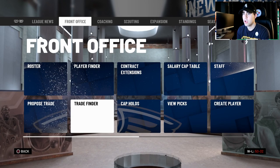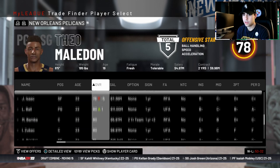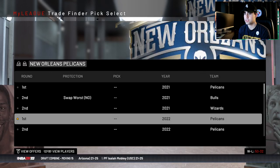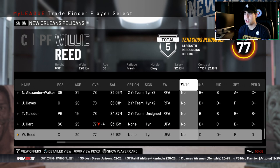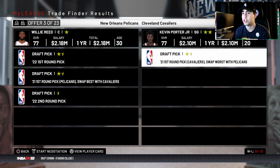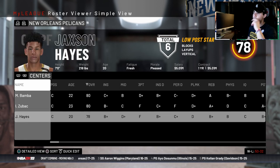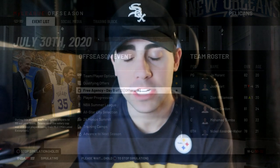I'll trade for Brogdon without throwing in the Lakers first. Let me see if I can throw in more Reed and our first next year to pick up an 80 overall. Turns out Moore has a no-trade clause, which is frustrating. I'll trade two firsts and Billy Reed for Kevin Porter Jr. and a swap with the Cavaliers. We now have thirteen players who are 80 or above.